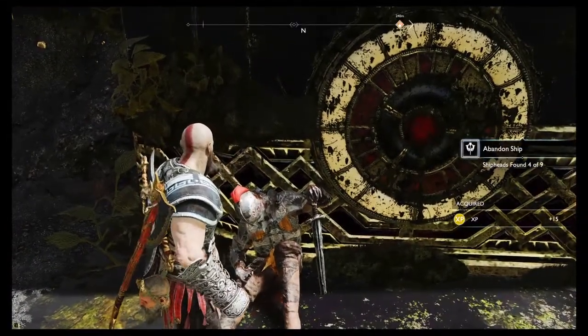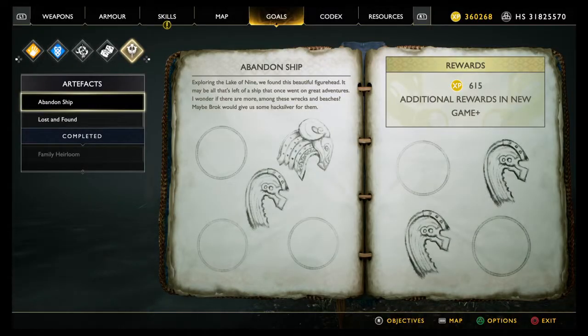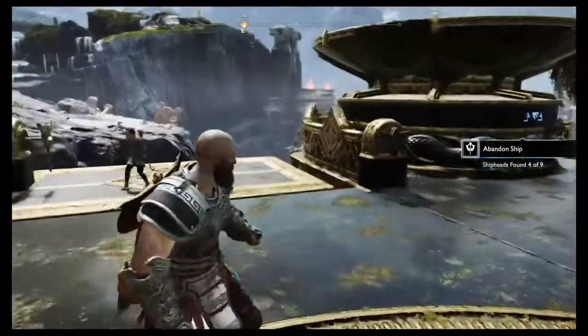Coming on up — there's certainly a knight and it's certainly holding something. That's a different one — that's top right of the left-hand page, looks more like a ram's head. Good — I'll light the brazier so I know I've done this tower.